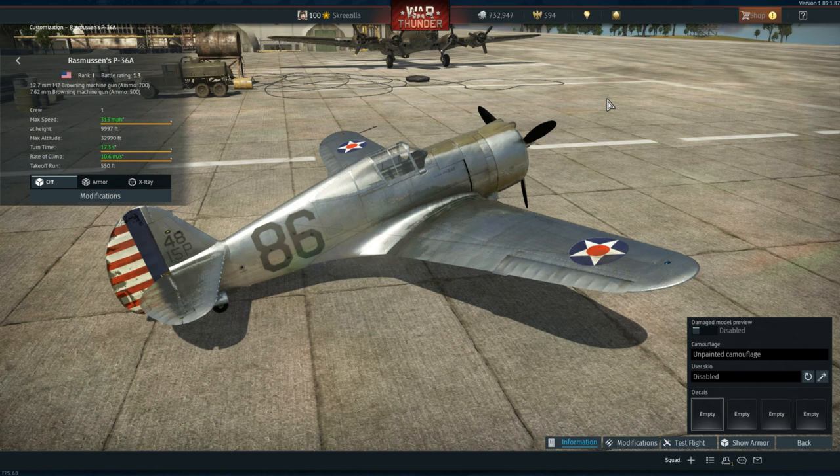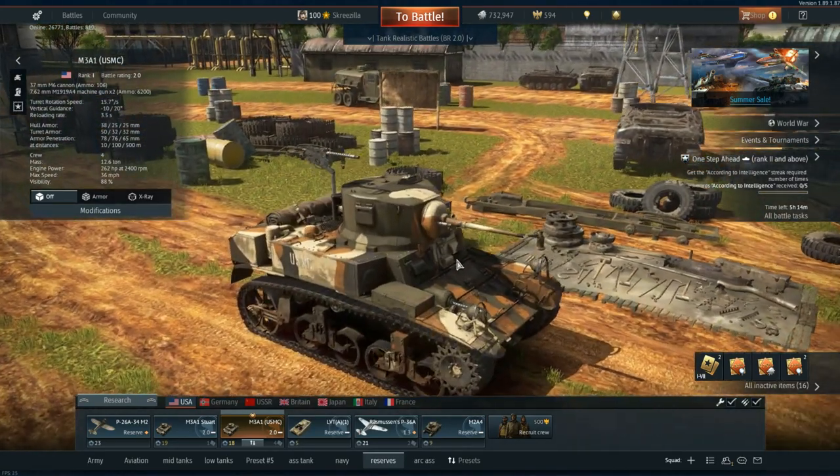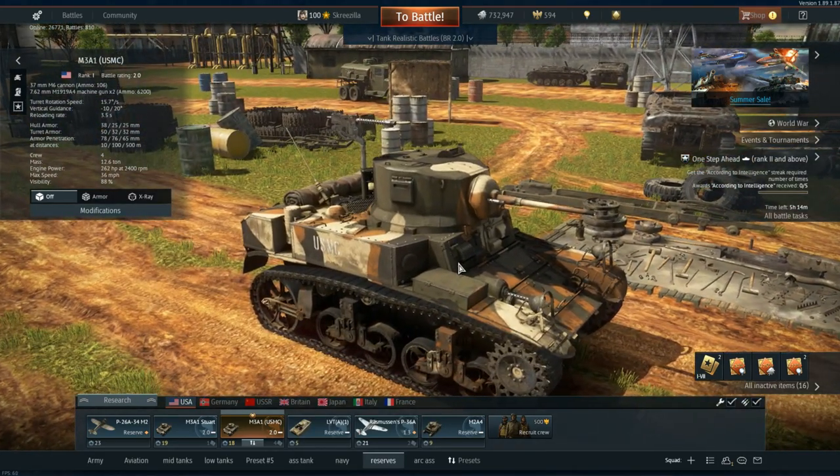The vehicles you get are the M3A1, US Marine Corps — and this is a premium tank. It will make your start in the American Ground Forces tree and the grind a little quicker at the start, and it will allow you to grind up to about rank 3 vehicles without too much problem.